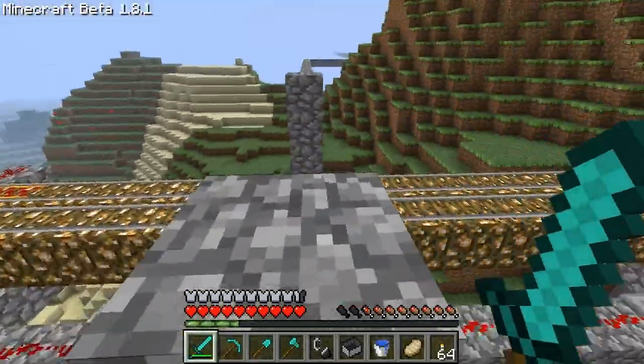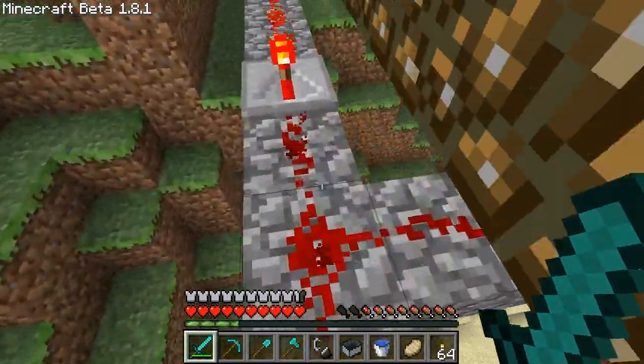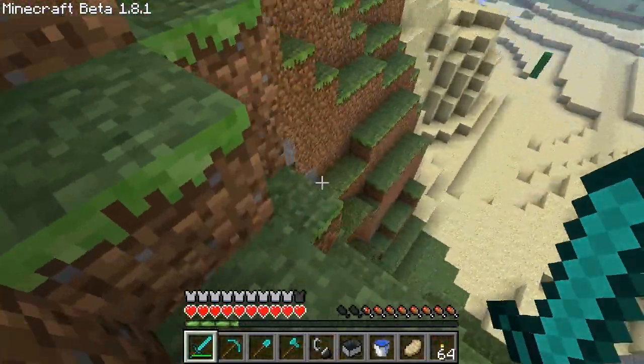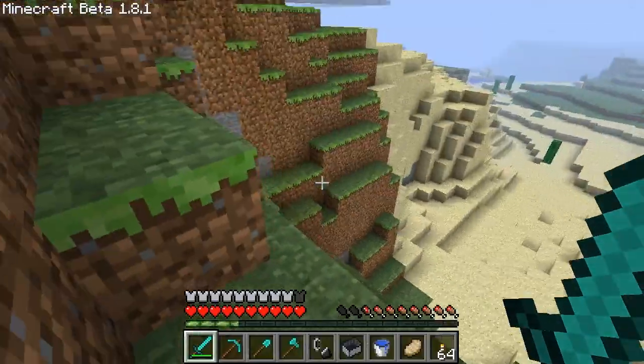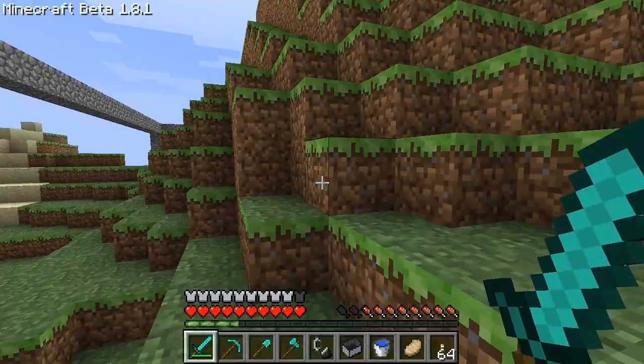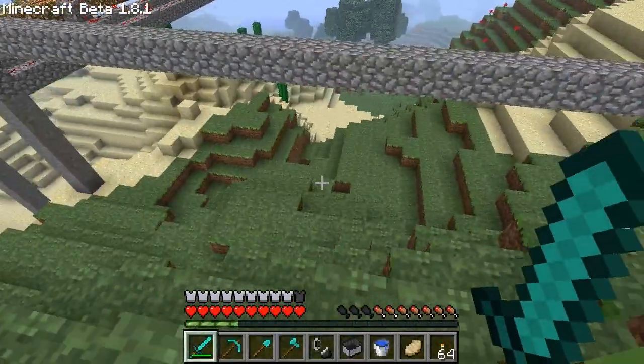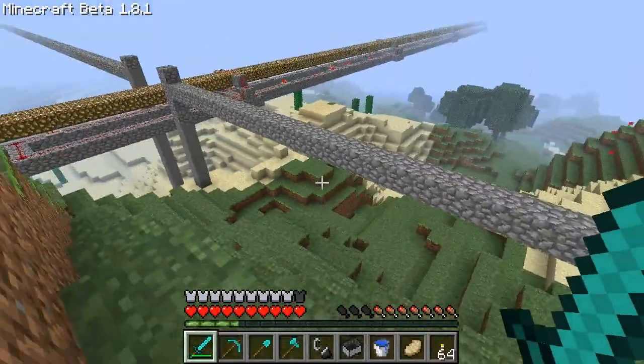So this is the east rail. If you look down here, that's one of my hidey holes. When I was traveling from Hilltop Keep, I went straight north looking for a suitable keep location. It was getting dark and I just made a hidey hole right there.